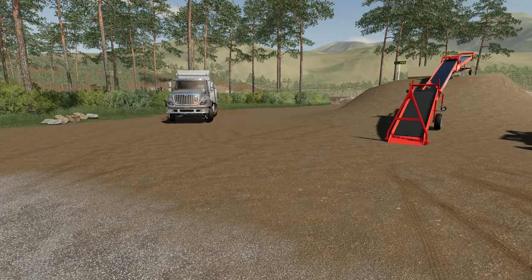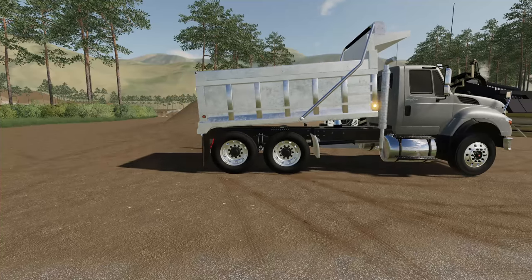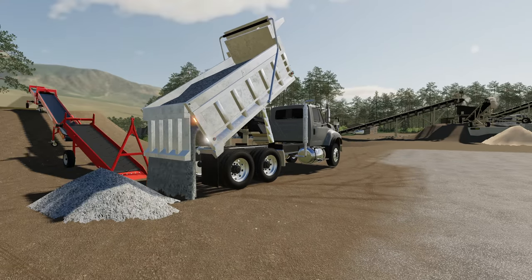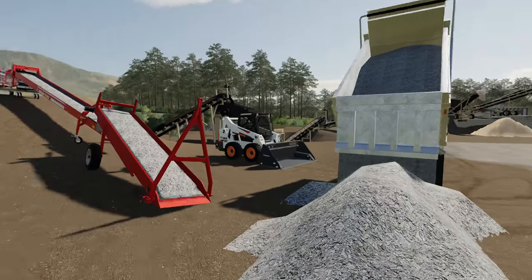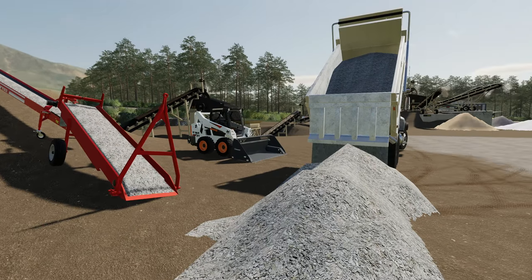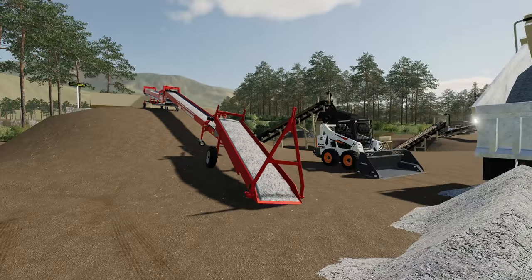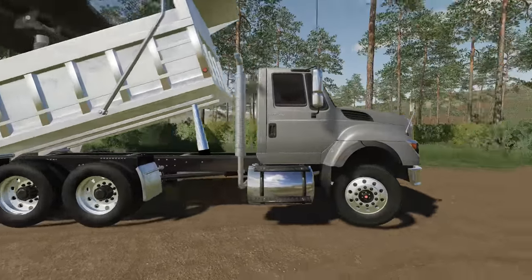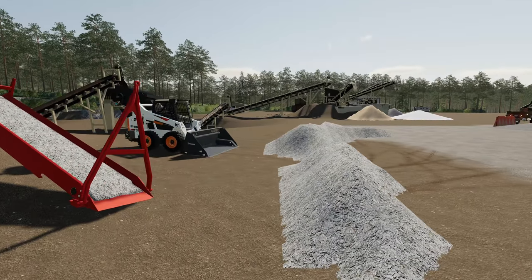Here she comes right now - let me get out of the way and let her dump first. Nice and easy, slow her down, dump this in right there. That looks good, Gertie, perfect. We've got a lot of stuff down there to unload. I'm only going to worry about what we can get into the crusher right now. Using this bobcat is a pain - it doesn't have the biggest bucket. Once we've got more loaded up here with more trucks, we need to find a way to push this into the conveyor belt more efficiently.